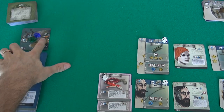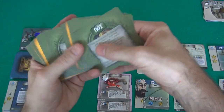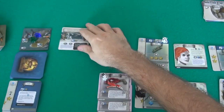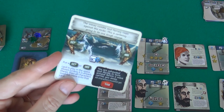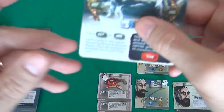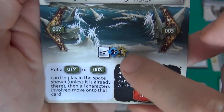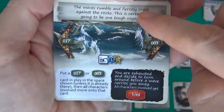My reward is discovering card 15 in this area — all of that was to explore and find card 15. The terrain is split in two by an inlet. This is not a location but another event card. Unlike the last event which was mandatory, this is an optional action. The waves rumble and fiercely crash against the rocks — this is certainly going to be one tough voyage. I have to try to find my balance and cross these razor-sharp rocks to get from where I am to the other side.